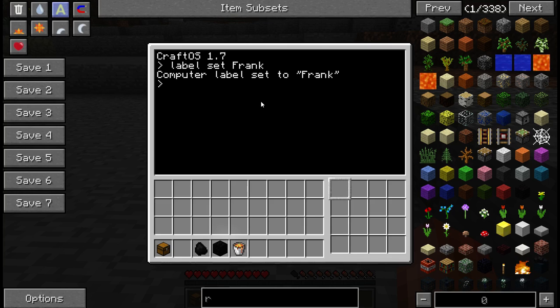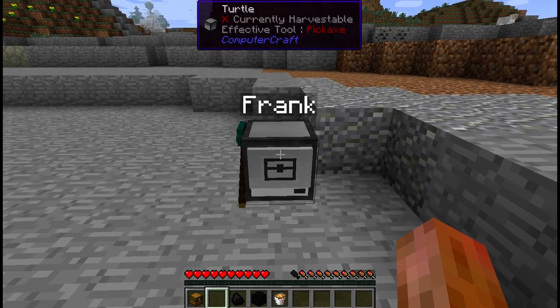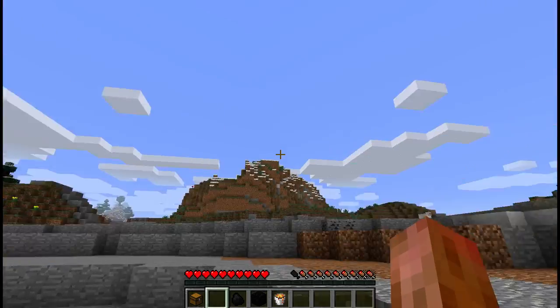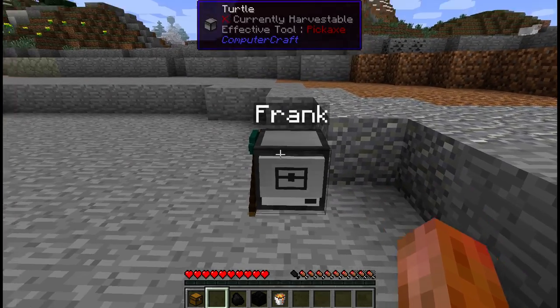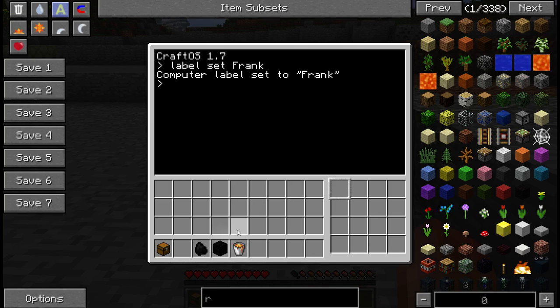Now the reason you do this is until a computer or turtle is labeled it cannot remember anything about itself. If you break it, it will lose everything that it knows about itself, including things like the fuel level or any programs that you put inside of it. So if you want to keep your fuel around, make sure and set the label.